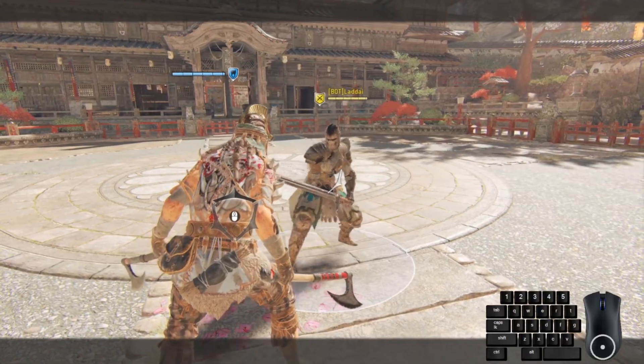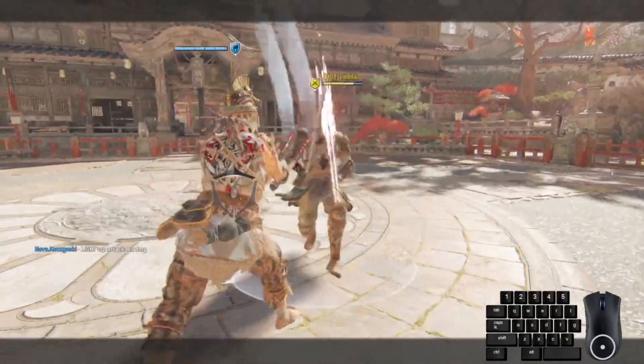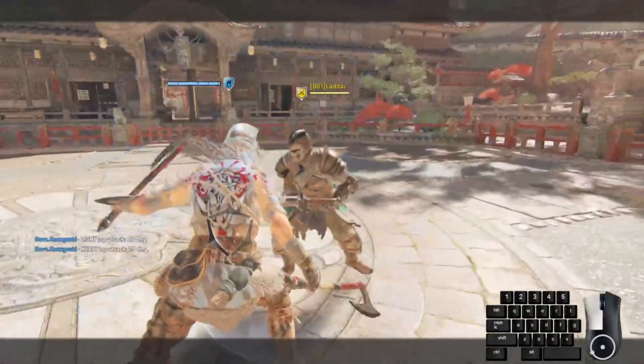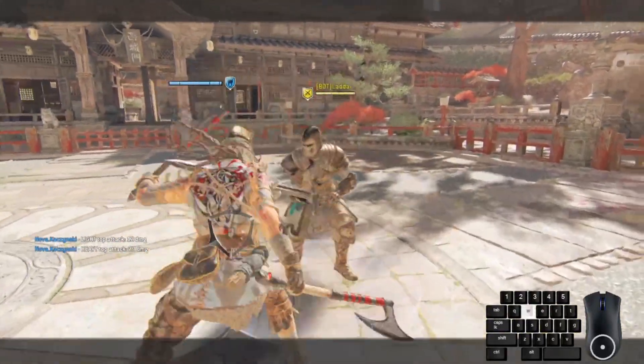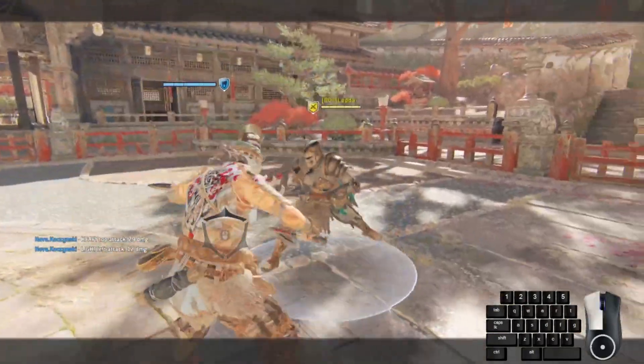This is bot testing, so we need to check if he is spamming guard breaks correctly. His GB should bounce off my buffered heavy, and he should get me if I do a guard swap. As we observe, he knows how to spam, and I want to punish him for it with this freshly found tech.